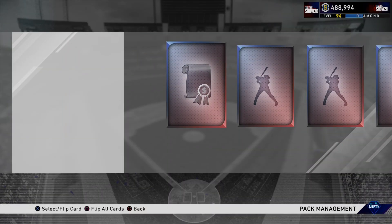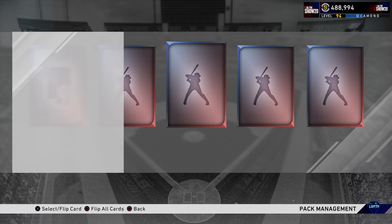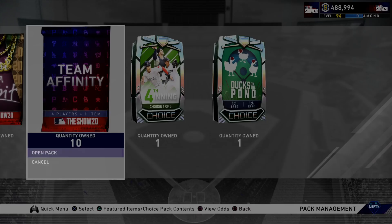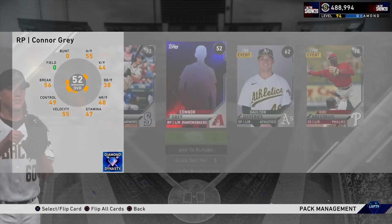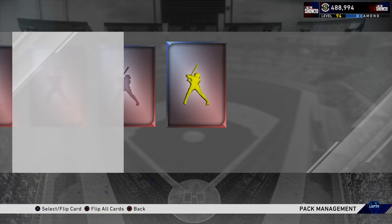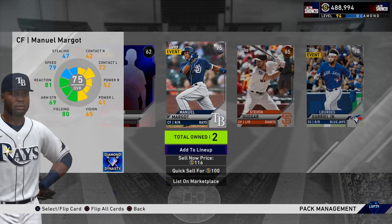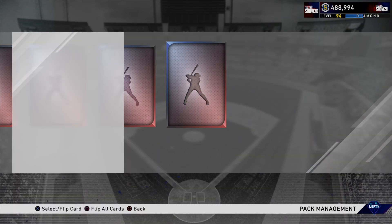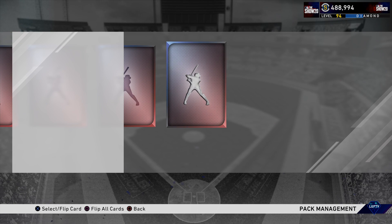Moving up in the XP reward path to level 94 — I was probably around level 75 to 79 just the last few days, and I've been able to grind out about 15 levels in no time at all just completing showdown a bunch of times. I've unlocked three future star cards in the last two days. I only put about six to seven hours into playing showdown grinding that method. I did fail a few times — if I hadn't, I probably would have gotten four cards, but three is still pretty good.